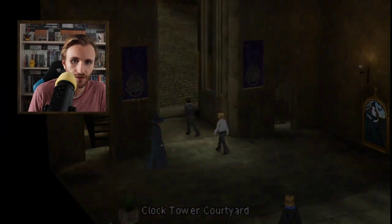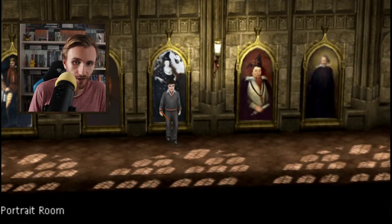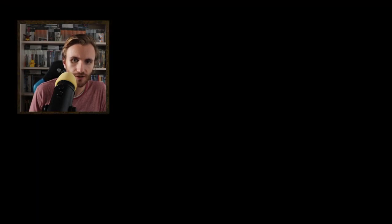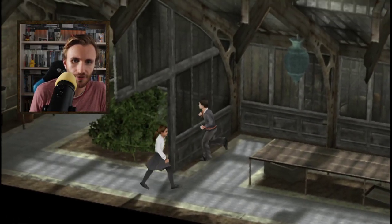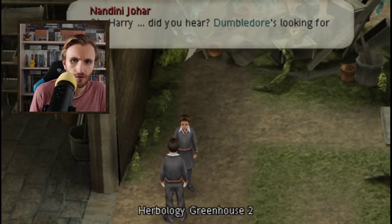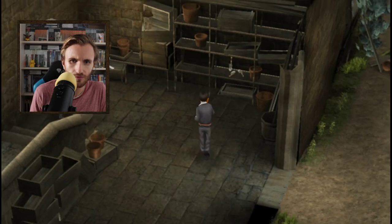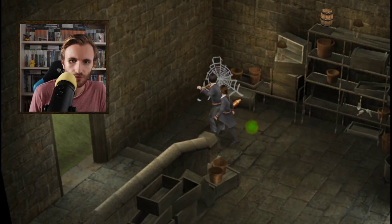For example, this guy tells us about the Owlery. So we have to find someone who talks about Ashwinder eggs. Let's get to the Herbology classroom. Maybe here is someone. 'My friend Amelia really likes owl watching.' That's not useful to our task. Maybe this girl. 'Oh Harry, did you hear Dumbledore's looking for you?' I've already went to Dumbledore.